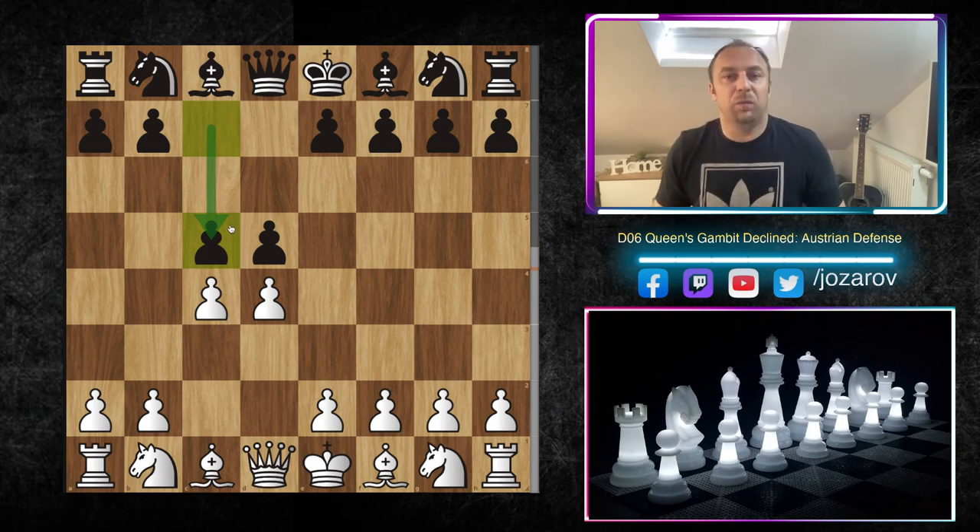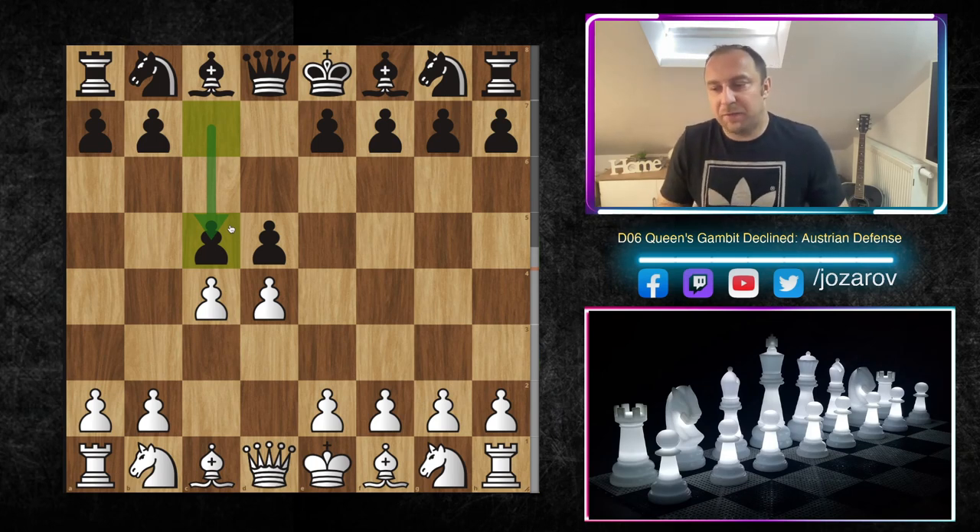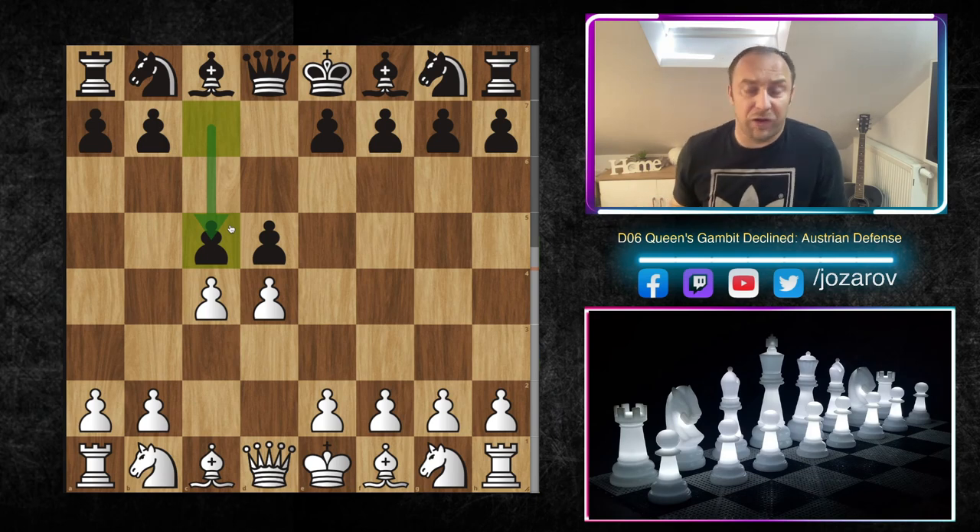In the mini series I've prepared, we'll see only how to beat the Austrian Defense, because it doesn't make sense to make a whole series about an opening that's not good. Maybe the Austrian Defense can be used as a surprise element to spice up the game, but in my opinion Black should try to avoid it. This video will show you cool and aggressive methods to beat this opening.